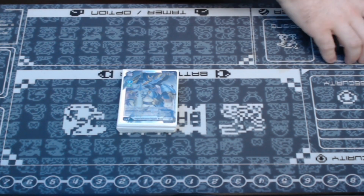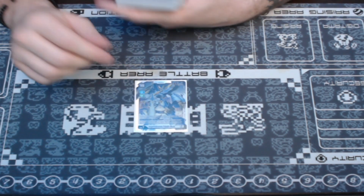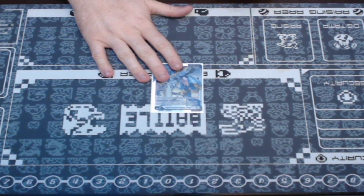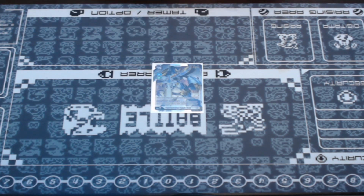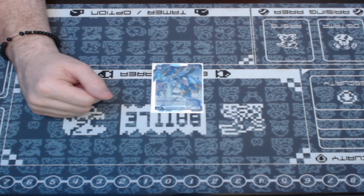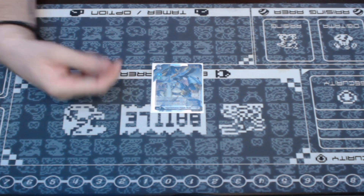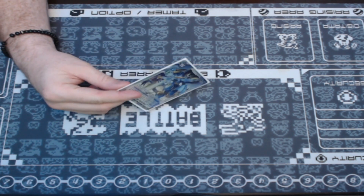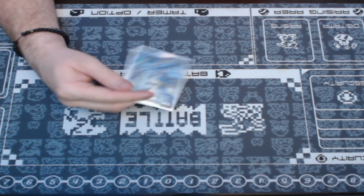Starting off with the Level 7s, I'm only playing one at the moment, and that is ImperialDramon Paladin Mode. He's super good — he's able to clean up stuff, being able to return your opponent's big threatening cards to the bottom of the deck. When he does digivolve and attack, you remove the sources of one of your opponent's Digimon, then you return all your opponent's Digimon with no sources to the bottom. He's also the first Level 7 with 16,000 DP, which is super cool.